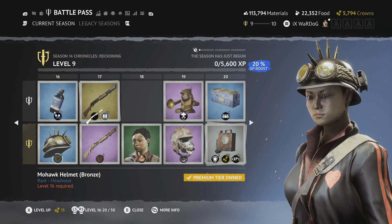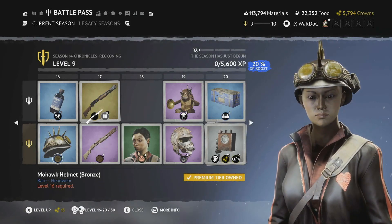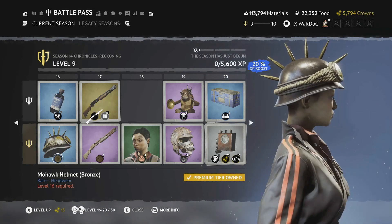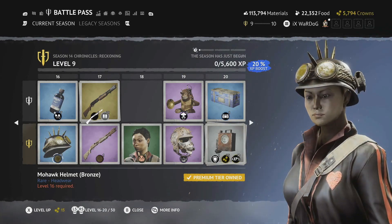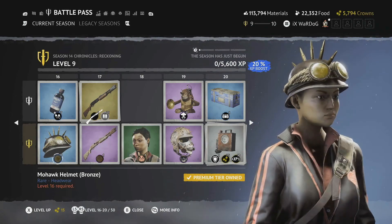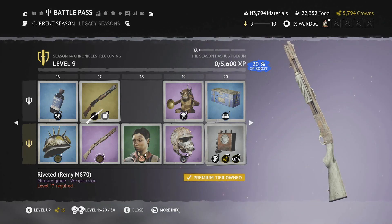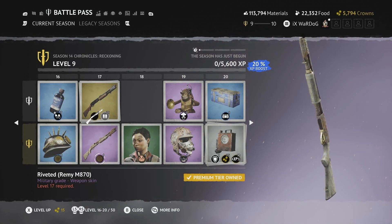Level 16 is the Mohawk Helmet in bronze — very much a dieselpunk aesthetic, with six bullets attached to the top, roped gloves in gold at the front, and a small pouch on the left-hand side. Really love this one.